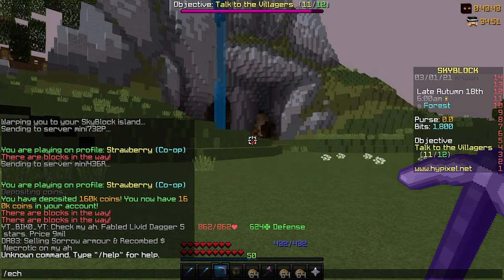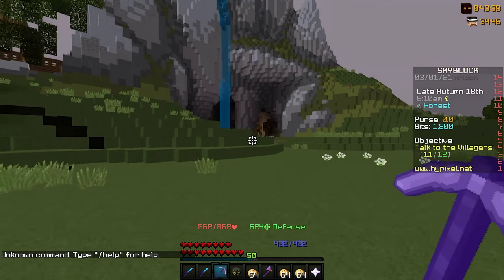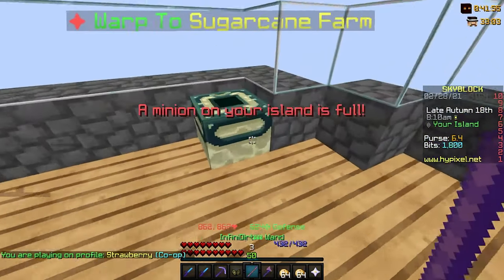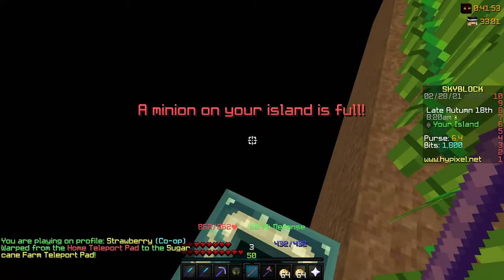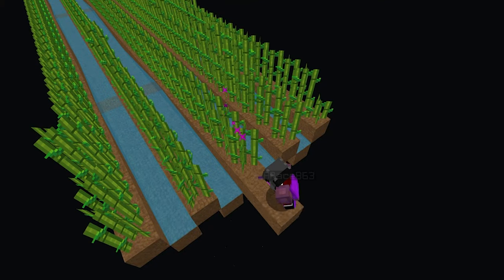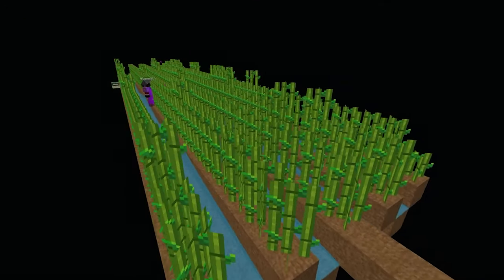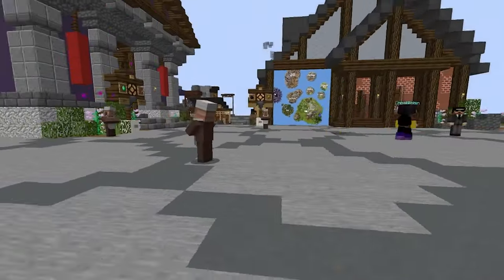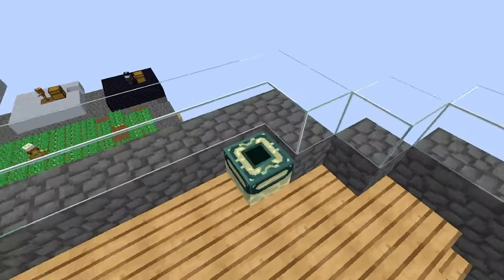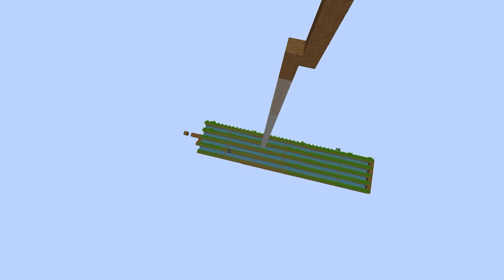Where is my grappling hook? Should be in here — strange. Anyway, with the help of the infinity wand, we will start building our sugarcane farm. Time-lapse.